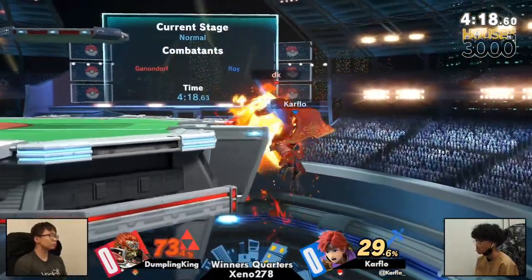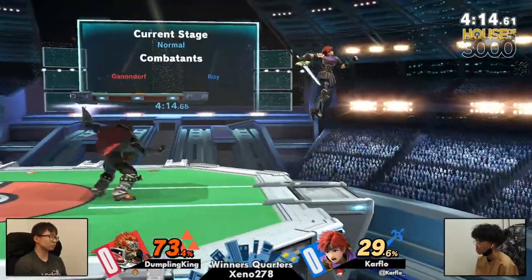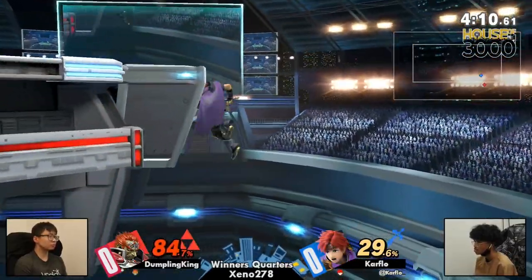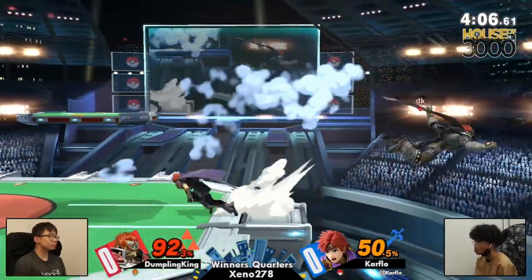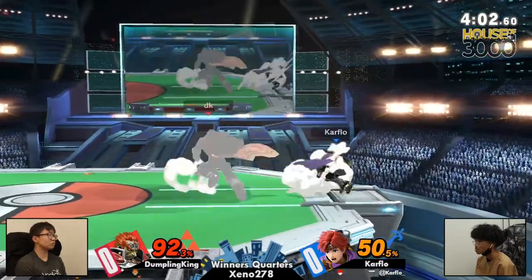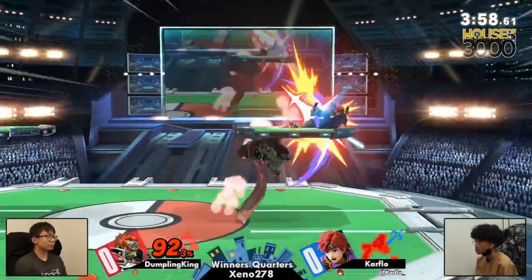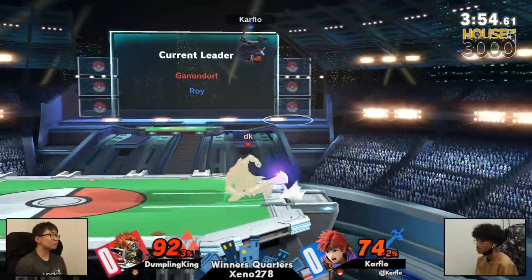Could we see an edge guard here for Carflow? Goes for a back air, but not quite. No tech from Dumpling King, never punished though. Carflow tried to do it, but I don't think we were in the window — or maybe just an execution flop. It looks like he kind of missed that one, unfortunately. Carflow's shield also a little low, definitely not quite full. This could be a kill here on this ledge trap from Dumpling King.